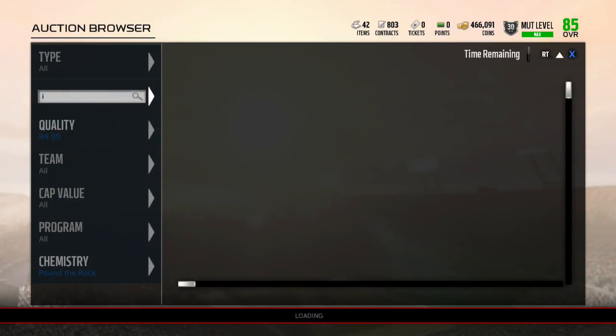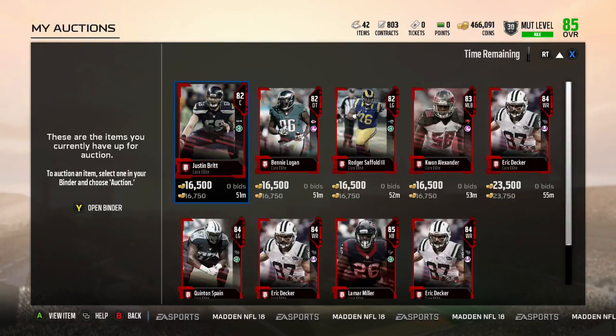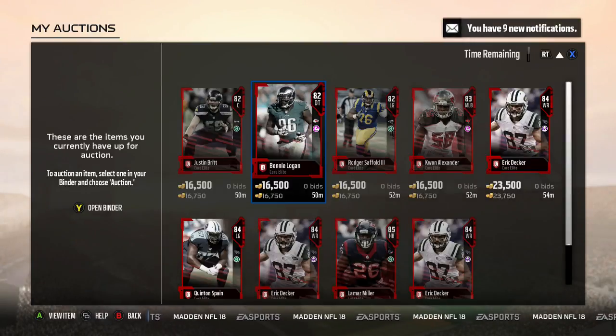So I bought 9 cards in the span of about 10 minutes. Right now, without tax, we would make 185,750. But we have tax in Madden, so we will make about 167,000 with tax. So add that to our coin total — we will have 633,000. We basically just made about 30K in 10 minutes. So what are you guys doing? Do this method!